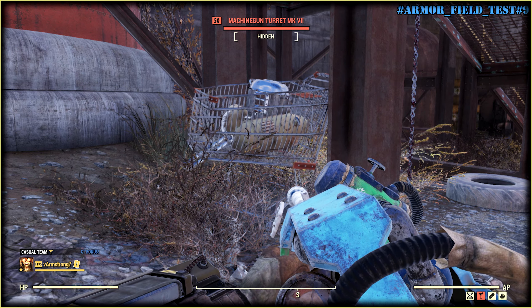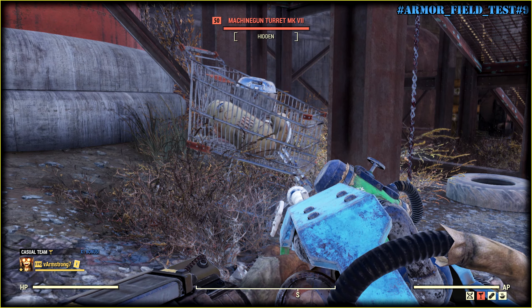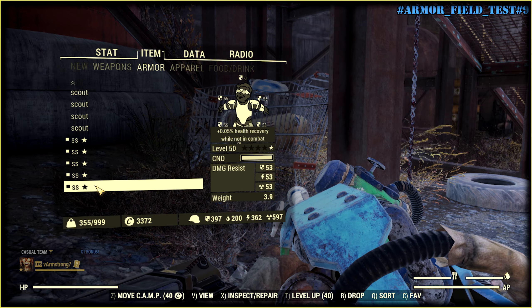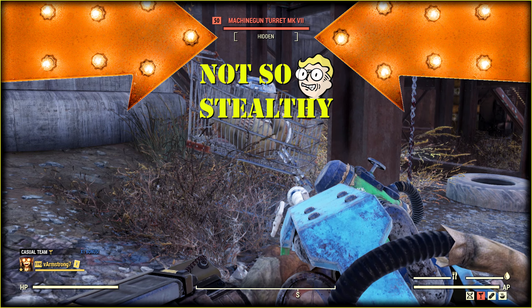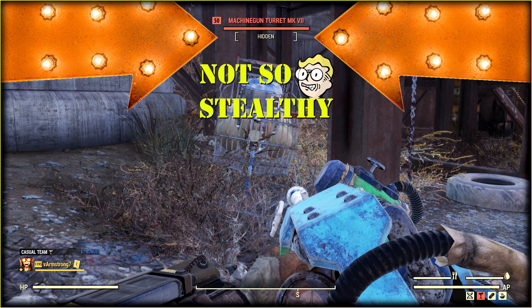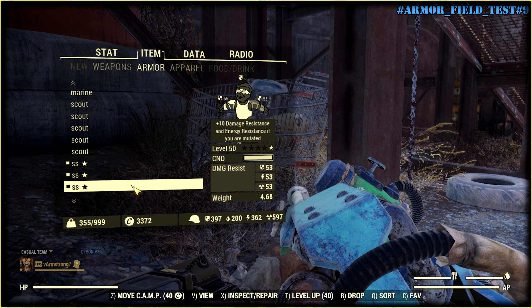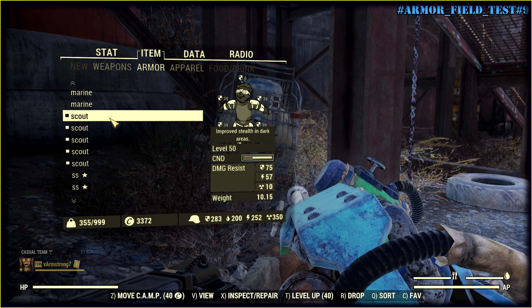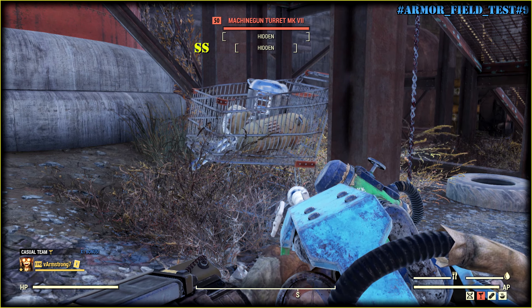Let's try how sneaky I can be with different types of armor. First I have Secret Service — the stealth brackets are not quite open. Let's equip Scout Armor and see the difference. As you can see, Scout Armor is way better.